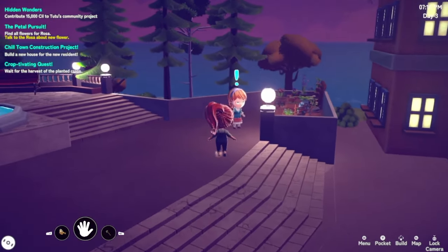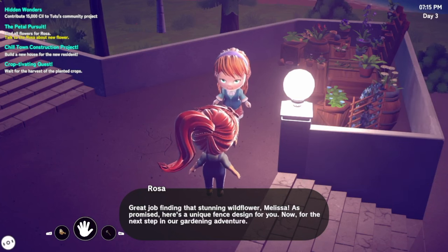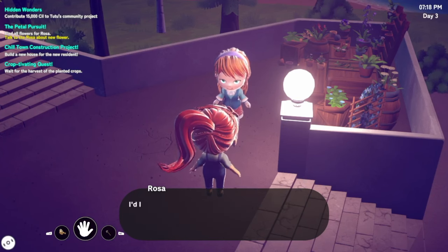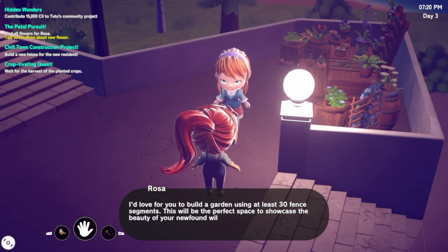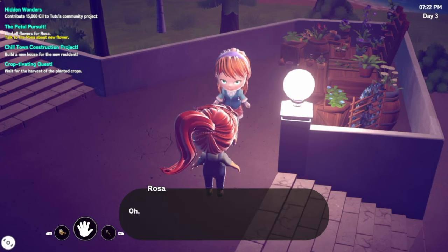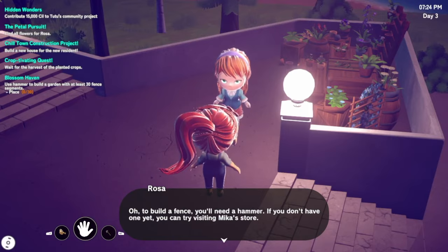Rosa, welcome back - can I help you? Found the last batch you wanted, right? Great job finding that stunning wildflower, Melissa! As promised, here's a unique fence design for you. Now for the next step in our gardening adventure, I'd love for you to build a garden using at least 30 fence segments - this will be the perfect space to showcase the beauty of your newfound wildflower. To build a fence you'll need a hammer - we have a hammer!